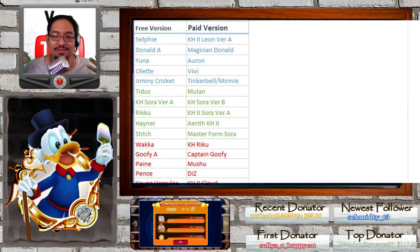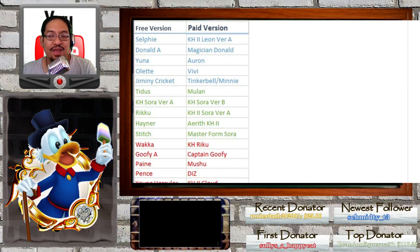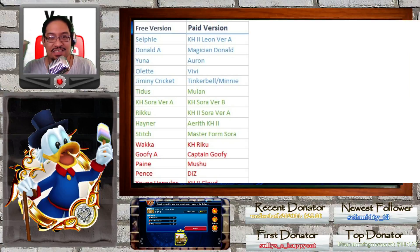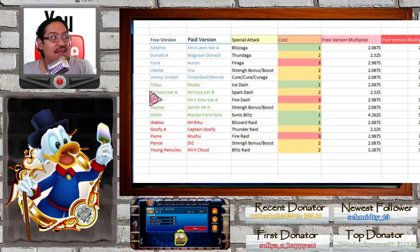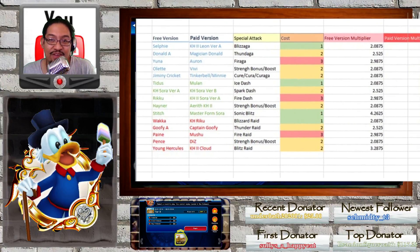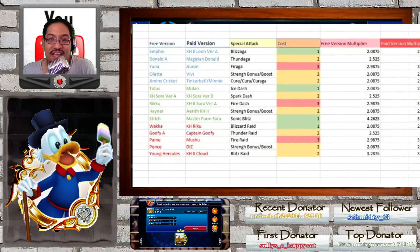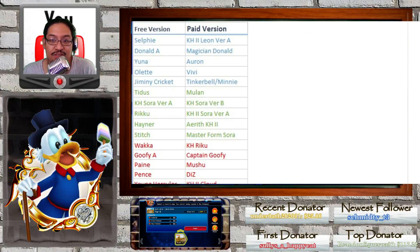Hey guys, welcome back. I'm DUJ2, this is Kingdom Hearts Unchained. I just earned the title of Supreme Coliseum tier completion reward. What we're talking about right now is a very interesting comparison list that Temp has made for us. There's a more extensive one that breaks everything down by category and damage. This is basically a comparison of free and paid — or premium — versions of medals.